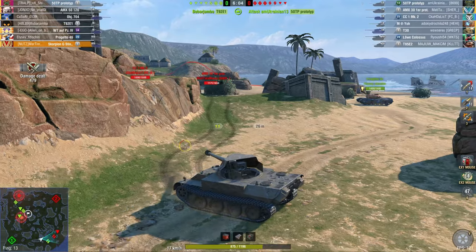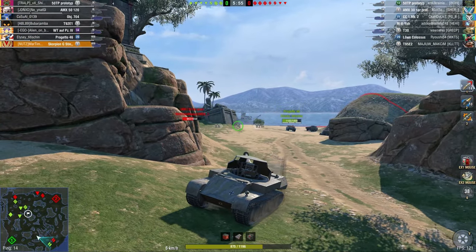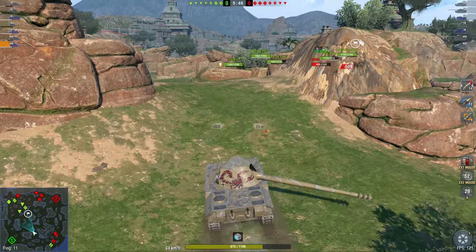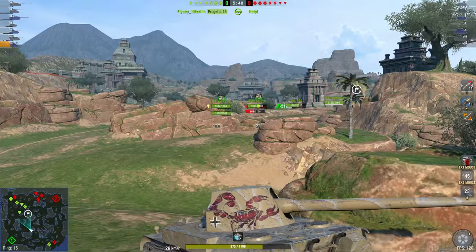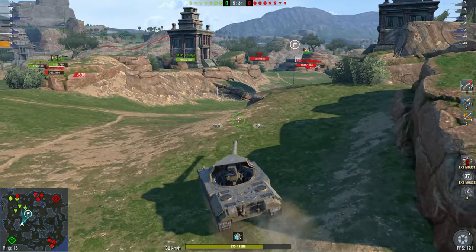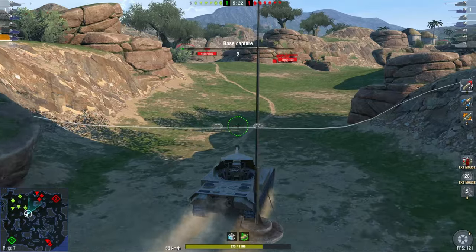Our light tank — a T92 — would be extremely useful on this side of the map against the AMX 30 Proto, but it's incompetent in this game. You can clearly see this guy doesn't have a clue: if you're a light tank and you brawl with heavy tanks head-on from the front, you just don't have an idea. If you went around the outside and attacked the T30 from the side, sure — but diving head first into heavy tanks makes you a bad player in that specific game.